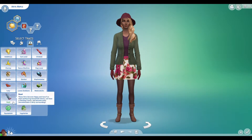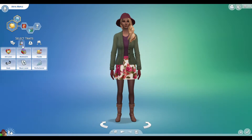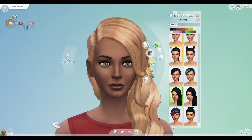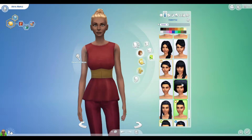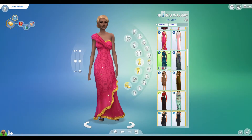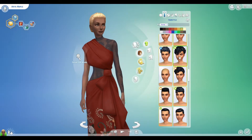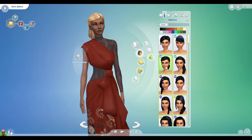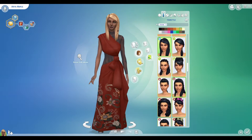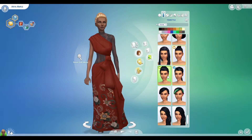For these seasonal sims I'm going to make them all nature aspirations, so this one's collector. She looks really self-assured to me, like she'd be a really great friend. I also picked loves outdoors, and because in autumn there's a bit of romance in the air everyone cozies up, I picked romantic as one of her traits. I picked this dress because it just felt autumny to me.